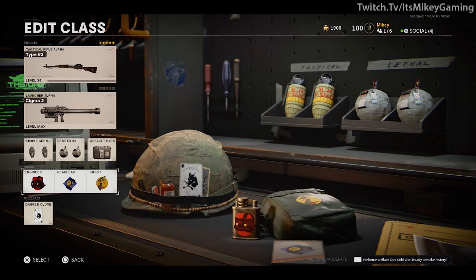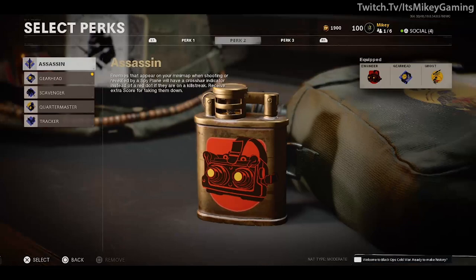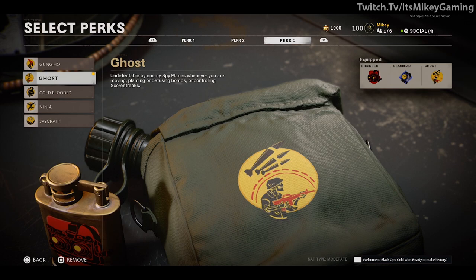The Sigma launcher, of course. We do have Danger Close — that's going to give us two smokes and two lethals. For the field upgrade, we are running the assault pack. For our perks: perk one is engineer, perk two is gearhead, and perk three is ghost.